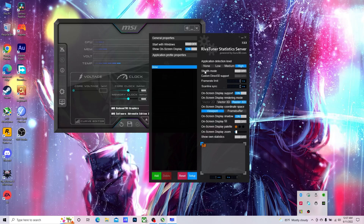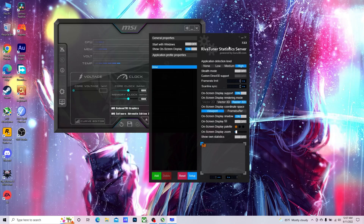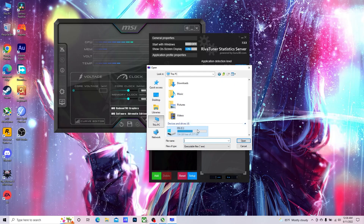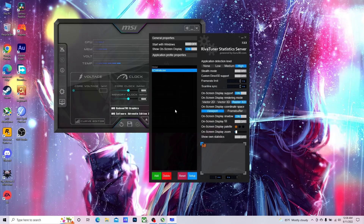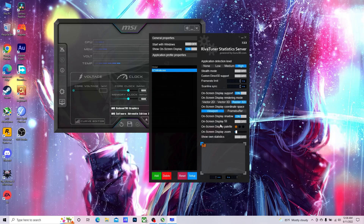Here you have to set it up like this. First, make sure that Application Detection Level is set to High. It's not super necessary, but it's good to have because sometimes applications don't get detected. If you're playing a game that's not being detected in RTSS, you can press Add and manually add your game. For example, let's add Assassin's Creed Valhalla manually — just go to the installation location and select the .exe file. You can even have separate settings for each game.